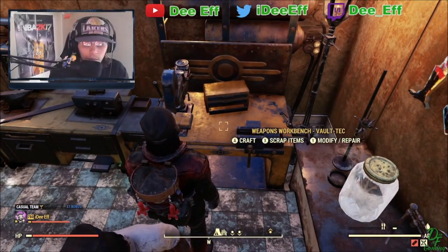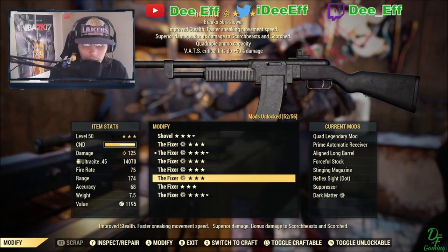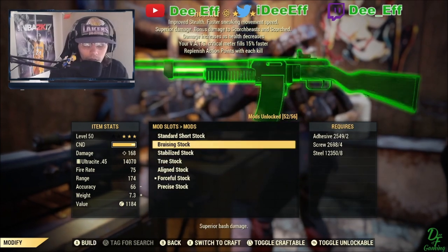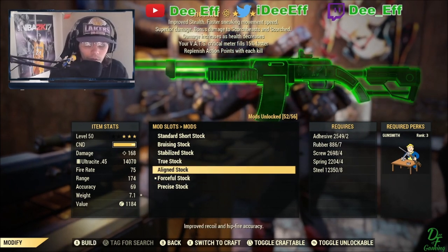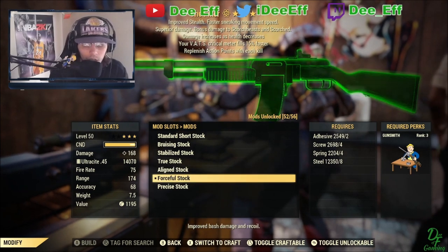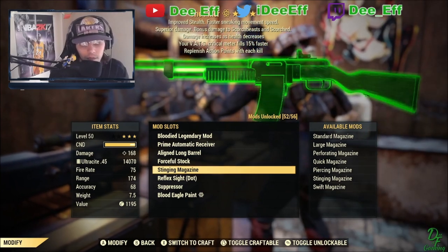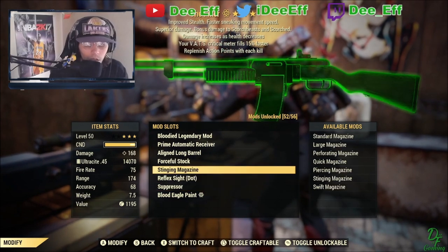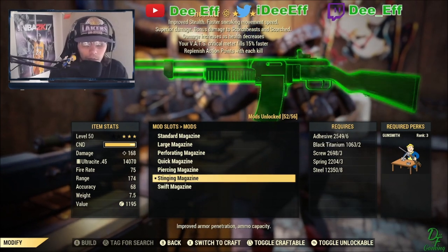Now I want to show you guys some of the mods on the weapons. All of my weapons have the same mods. For the barrel, you could do aligned long or short — I like long. Forceful stock is preferred over aligned stock because the condition bar drops less — they both reduce AP drain per shot, but forceful stock means your weapon won't break as much. If you have 50% break slower as a third star, that's actually pretty good. For sights, reflex sight or glow sights both work really well. Swift magazine is the better option over stinging magazine since it gives you less AP cost per shot.